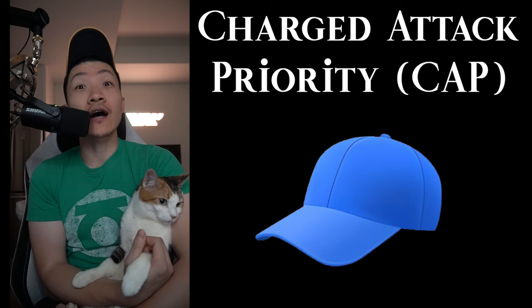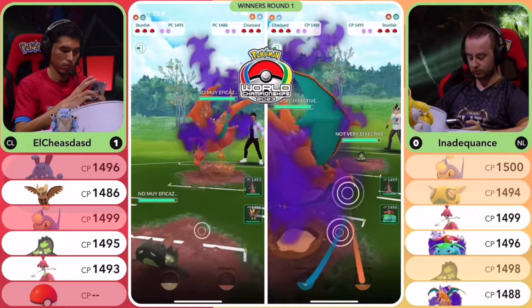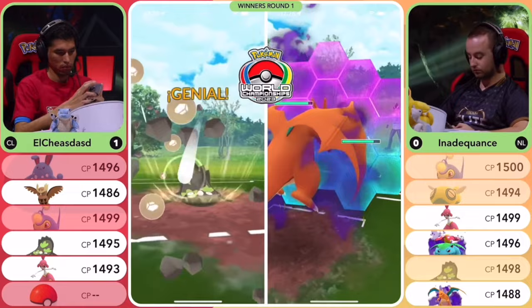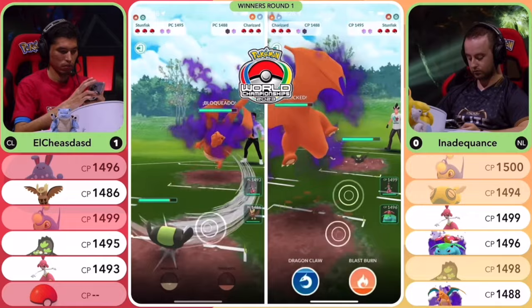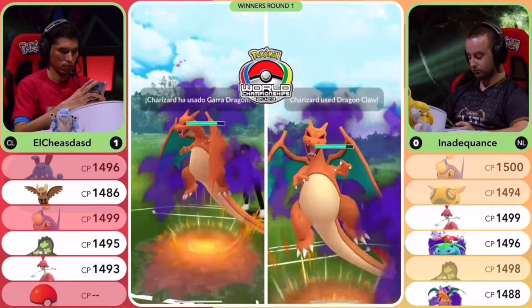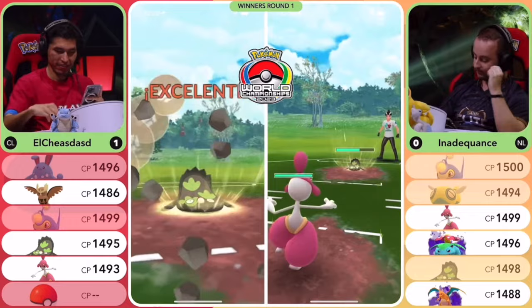Now that we've seen an example of what not to do, I'm going to showcase a really good charge attack priority example — it's the shadow Charizard versus Galarian Stunfisk matchup. This is tough; you can get into trouble if you bait some Dragon Claws. We've seen other trainers try, we've seen other trainers call the baits, and you have to absolutely Protect-shield these Rock Slides — it's double super effective into Shadow Charizard. Does Inadequance go for it, does he go for the winning plays, or does he try for the Dragon Claw bait? lShay has been playing out of his mind. Does he call it? He does call the Dragon Claw — what a call! And we get the catch from Inadequance's Medicham.